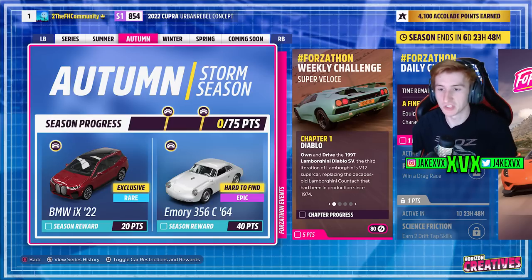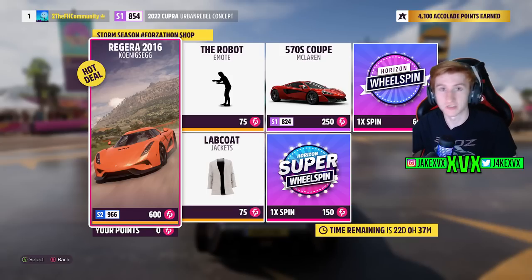The second week, which is autumn — for 20 points you can get the third new car, the BMW iX from 2022, and for 40 points the Emery 356 C from 1964. The Forzathon shop for that second week has the Koenigsegg Regera, the McLaren 570S Coupe, the Robot Emote, and the Lab Coat Jacket.